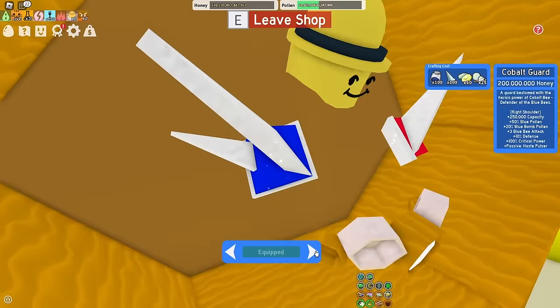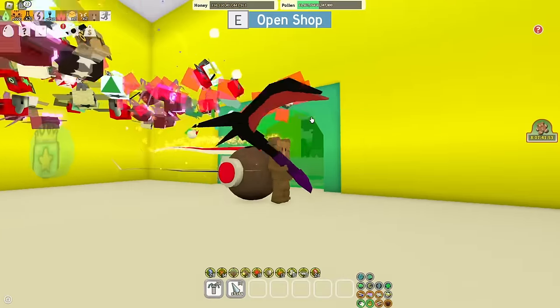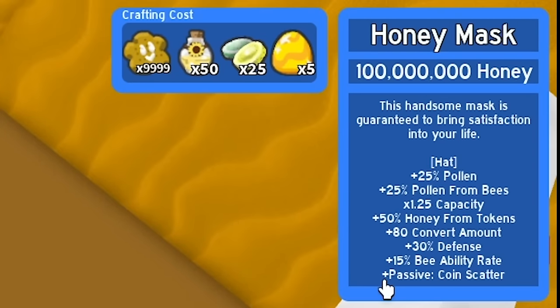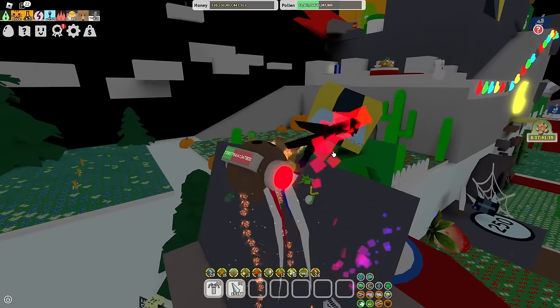After you buy the Honey Mask, you should set your eyes on the Honeycomb Belt — that's the right purchase to make. It gives you 25% capacity, a lot more than the Mondo Belt Bag from the Top Shop, plus colorless speed, attack, and honey from tokens, which pairs insanely well with your Coin Scatter ability. It's a very good belt and you're going to have it for a long time until you get the Petal Belt.